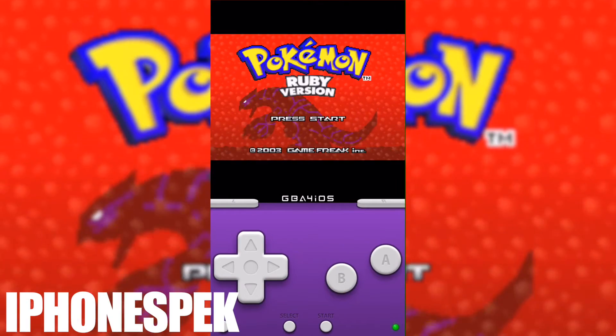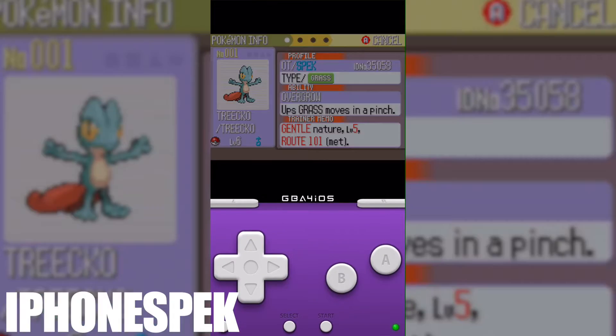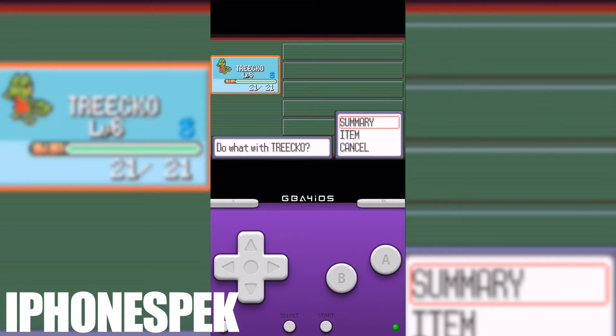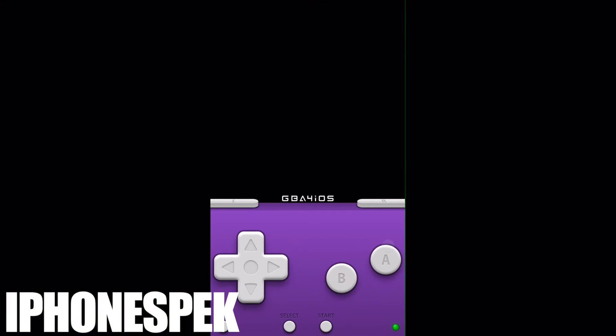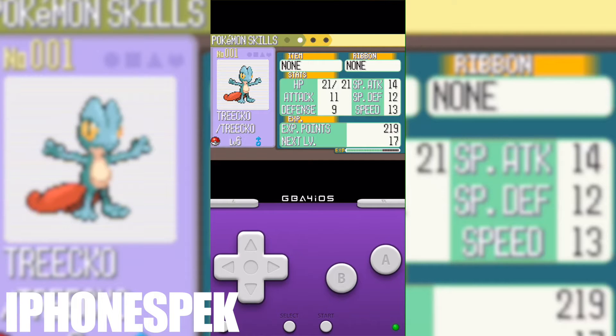Hey, what's up YouTube! In today's video we're going to be learning how to get shiny Pokémon in Pokémon Ruby. You can see right here that my starter Pokémon is shiny, and the code we're going to be using is the same code as Pokémon Sapphire — sometimes these codes work for both versions of the game.